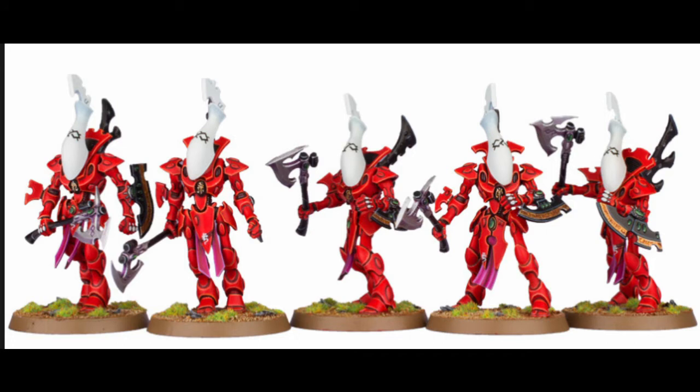At strength seven, you're threatening most medium vehicles or transports because most of them in my experience have been toughness seven. At D3 wounds, you're guaranteed on average a two. But with five guys, if they all hit the vehicle that's ten wounds — maybe more, maybe less depending on your dice. At minus three AP, you're looking at six up saves on most enemy vehicles unless they have an invuln save.